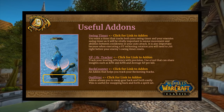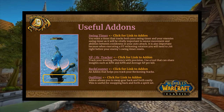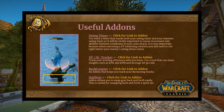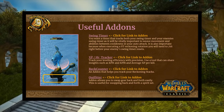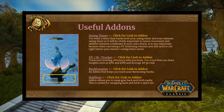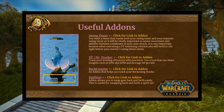An XP per hour tracker is really useful — it tracks your EPH and average XP per kill. You were asking for this from feedback on the last video, so you can click the links to get the addon. You also need a Rec Counter — this is a paladin-specific addon that helps you track your reckoning stacks. The only other way to track them is to listen for the readout proc sound, but there's not really a good way beyond that, so getting this addon is very helpful.